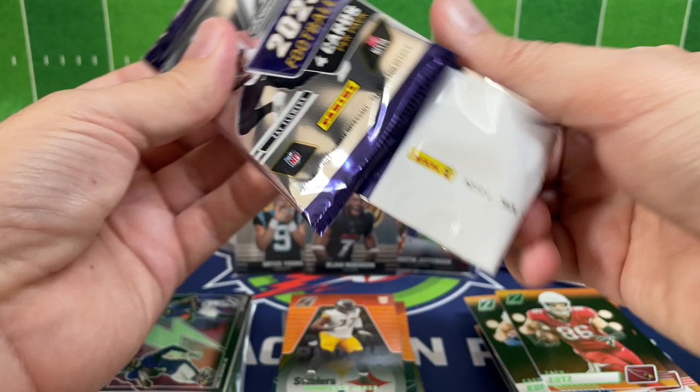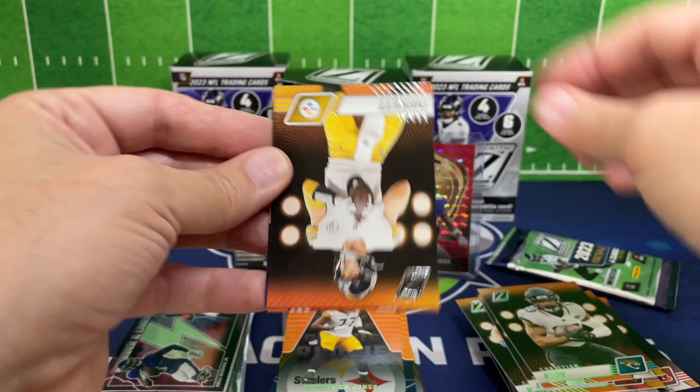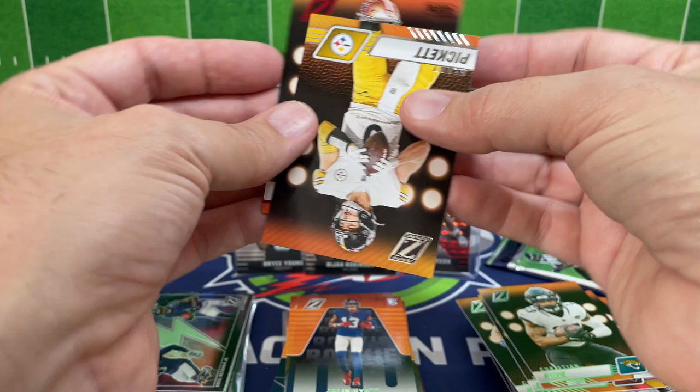I think Panini could have improved that one — do the quarterback and wide receiver duo there. Christian Kirk for a base, Kenny Pickett again. We got a Red Zone back here — Jalen Hyatt again, his rookie card, must be a small base card. And the Red Zone is Brock Purdy — second-year Brock Purdy, we'll take that and sleeve it up. Very cool looking card.